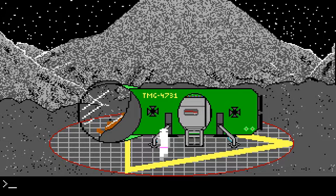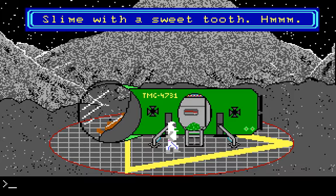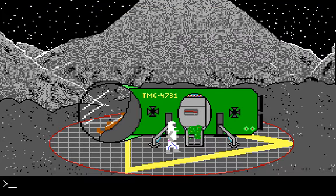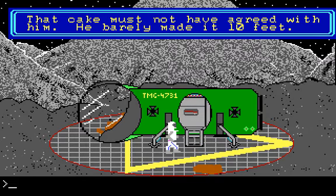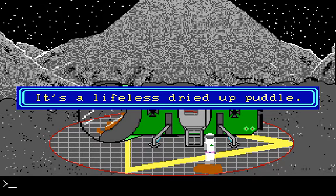This is basically the last puzzle in the game. What we want to do is throw the cake at the slime. Nice shot — he didn't throw it at the slime, he threw it on the floor of the spaceship. Slime with a sweet tooth — whoa! That cake must not have agreed with him. He barely made it 10 feet. I know people talk about cake being not healthy, but wow. Let's look at the slime now — it's a lifeless dried up puddle.